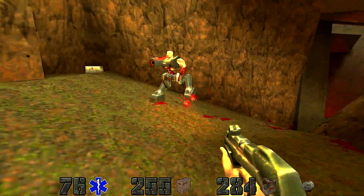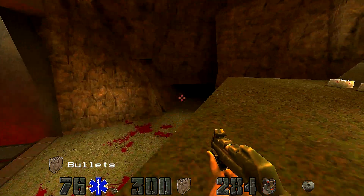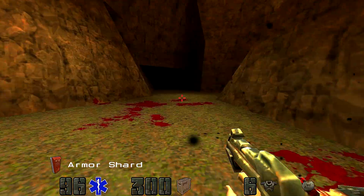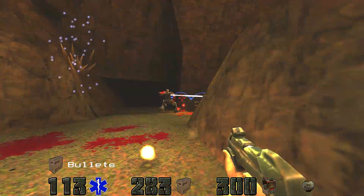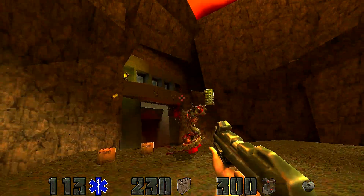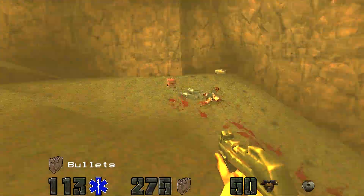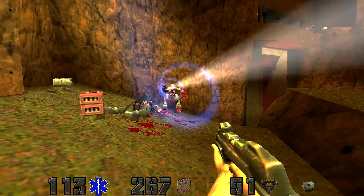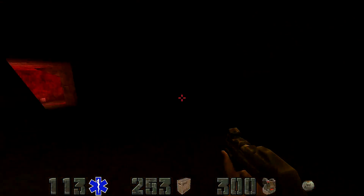This level can actually be fairly long — it'll probably take another episode or two to finish. We won't be finishing this game today. As you can expect, the Macron is the leader of the Strogg and he's armed to the fucking teeth. The Macron's palace is very heavily guarded. We haven't even reached the main palace yet and look at all the enemies bombarding us.